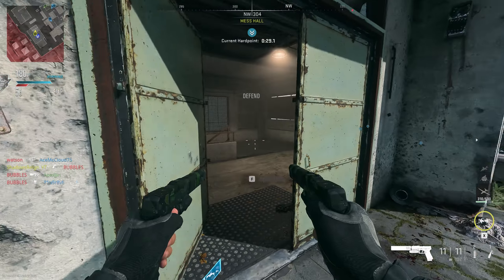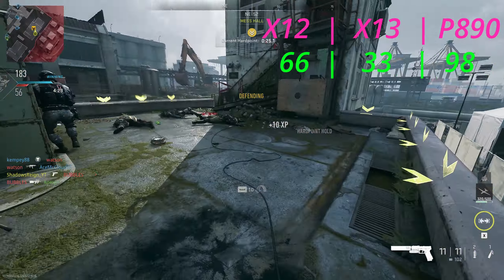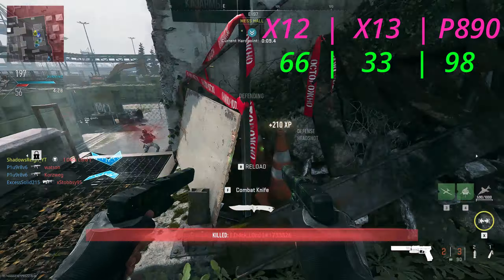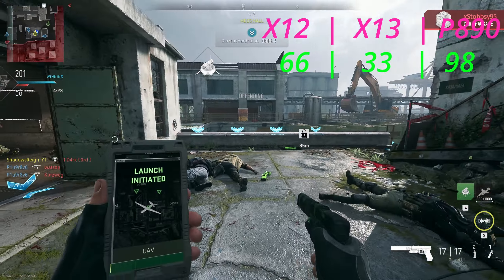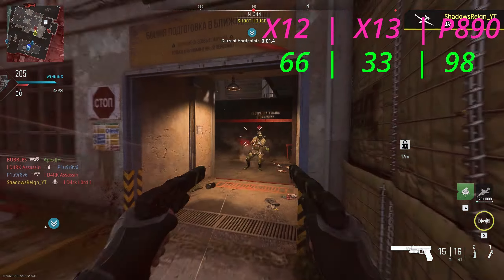Now, headshots — it's going to be a very different story. On the X-12 it's going to be 66. On the X-13 Auto, 33. So it is definitely worth hitting your headshots on the X-12 and the X-13 Auto, because it's going to be one shot less to kill on both weapons. P-890 is going to be an absolute world of its own with 96.